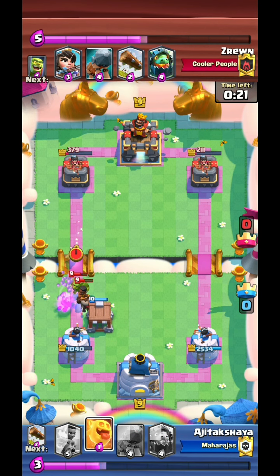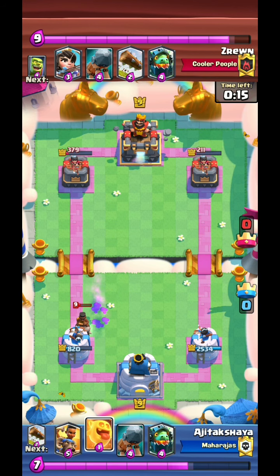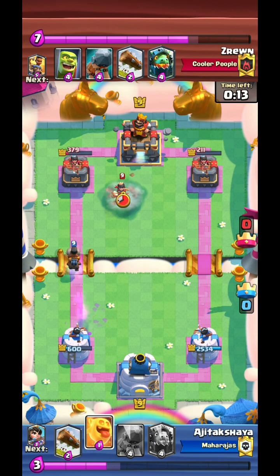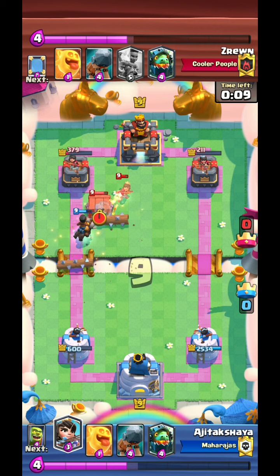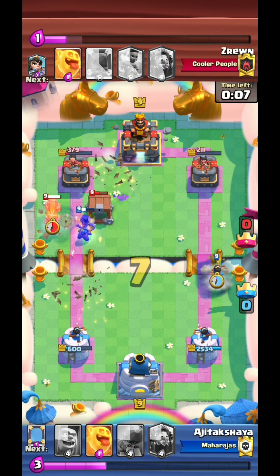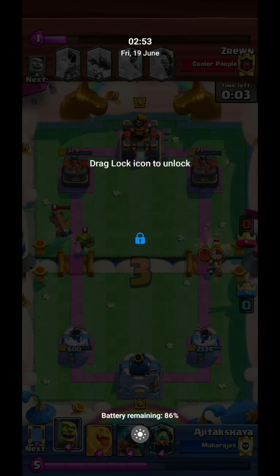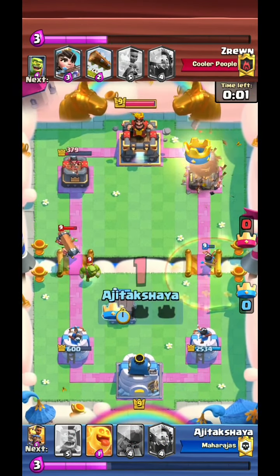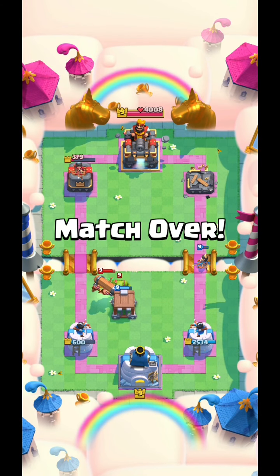You can place stuff on the bridge - the princess, that is. That Ram Rider just does not die. Pretty annoying, but we deal with it. At this point he would have taken down my left tower, but I just end up taking down the right-hand side with the princess on the bridge.